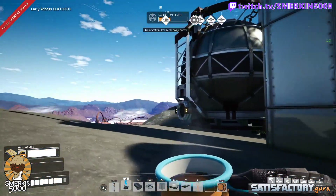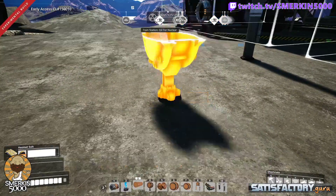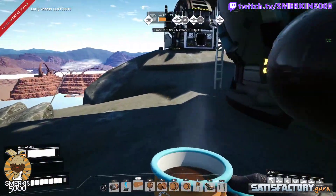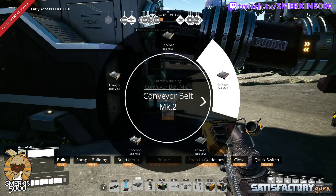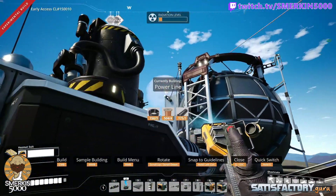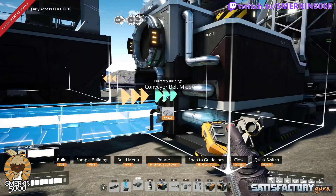I'm not going to power the drone stations yet. Here is the fuel — it's going to come out. I'm just going to do a Mark 5 conveyor belt up to here, because I can. This is the output from the packaged fuel. I will power the awesome sink up at the same time — that can go up to the top pole there. And our output goes into there.